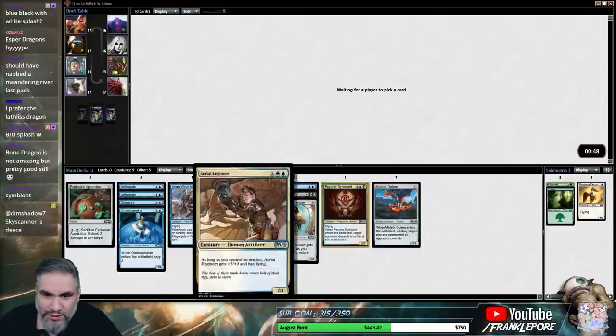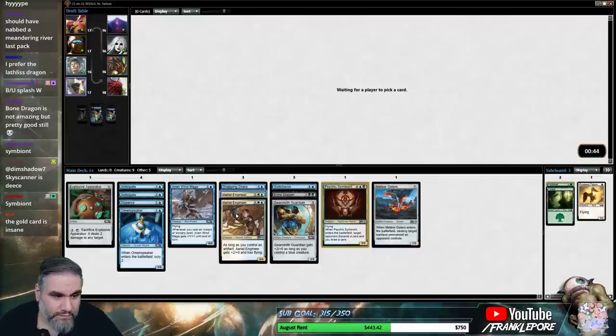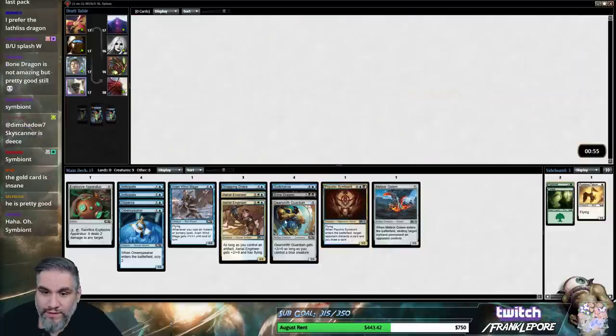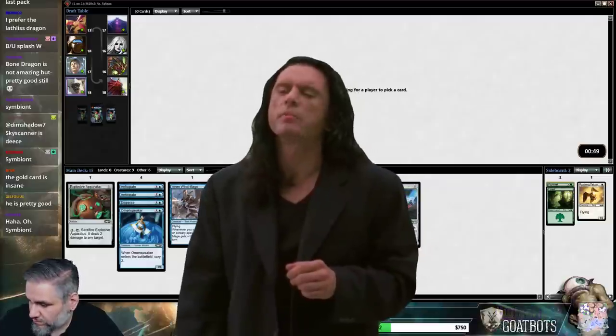Yeah, we're just gonna try to splash these. Now I wish we took the Meandering River, obviously. Oh, there's a Lich's Caress. I will take any white fixing land at this point. Oh hi, Symbiont. Oh hi, Mark.